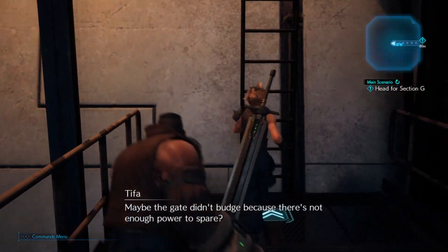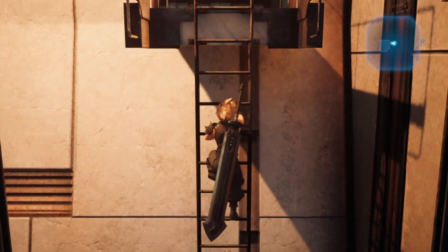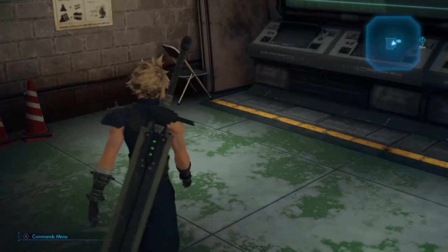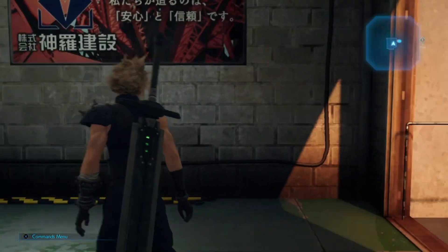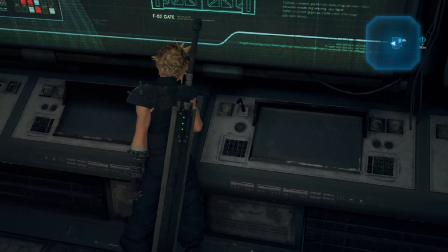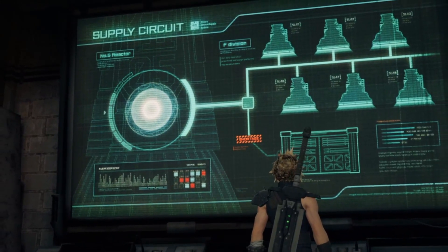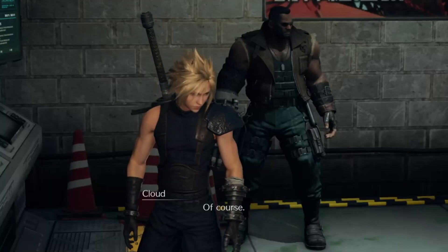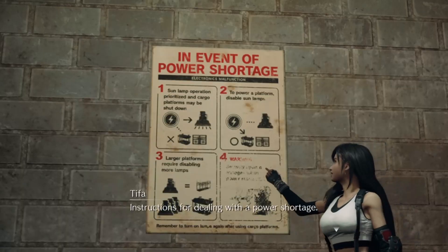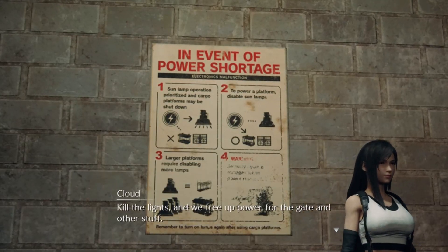Maybe the gate didn't budge because there's not enough power to spare. Got to figure this out. Error. Insufficient power. Of course. Hey guys, look at this — instructions for dealing with a power shortage. Kill the lights, and we free up power for the gate and other stuff.